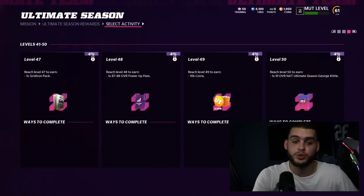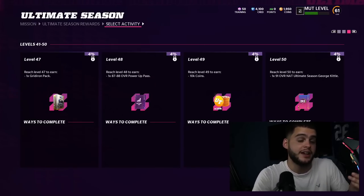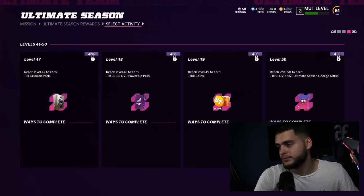Level 44 gives you an 85-to-86 power pass — that's 12 free elites. Moving further down, there's an 87-to-88 power pass, making it 13 free elites total. And at level 50 you get the Ultimate Season 91-overall George Kittle tight end. So don't take a tight end from other packs — you might also get Kyle Pitts, giving you two NAT tight ends.